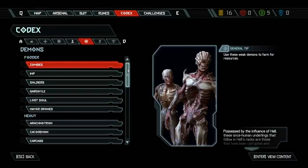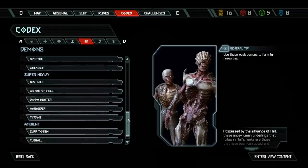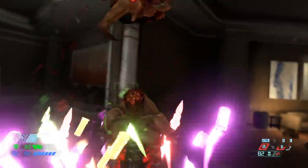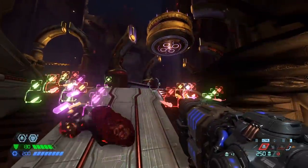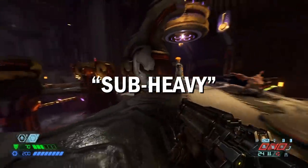Second, there are different tiers of demons in the game: Fodder, Heavy, and Super Heavy. But that's not actually the whole picture. Fodder enemies take one chainsaw point to kill, and Heavy Demons take three. But the Maker Drone is considered a fodder enemy and requires three points. So I'm going to put the Maker Drone in a new category that I'll call Sub Heavy, and a few more demons will be joining him shortly.